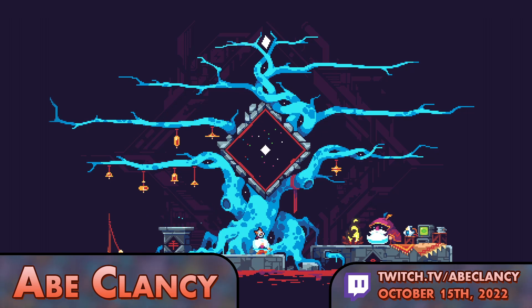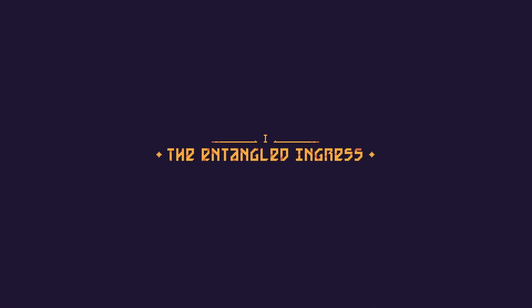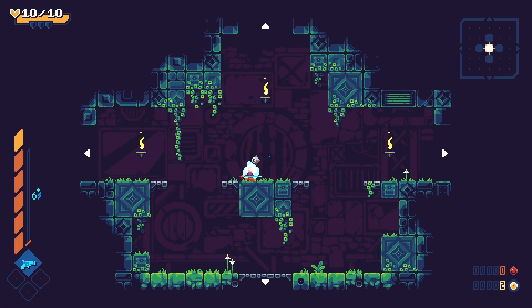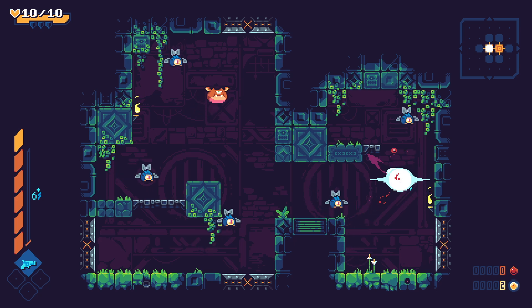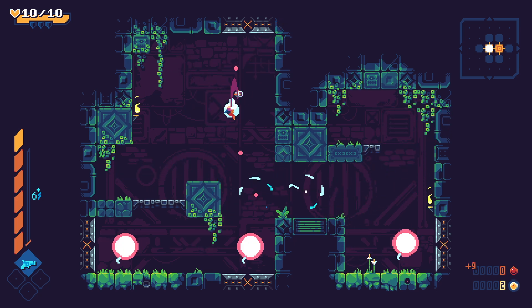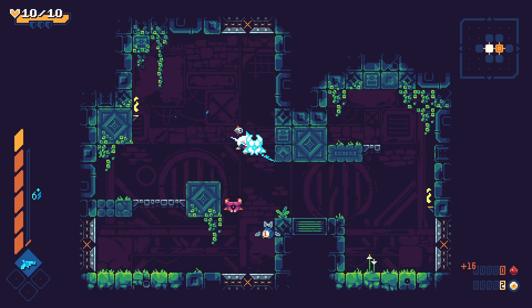Let's jump directly into this glowing hole in the tree and try another run of ScougeBringer. We've basically not upgraded ourselves at all — actually, we did upgrade. The next meta upgrade we get will allow me to use Fury, whatever the hell that is.